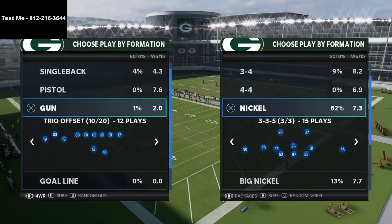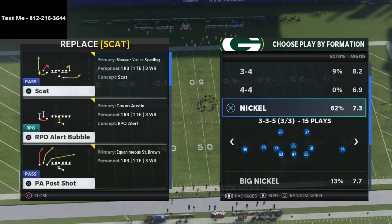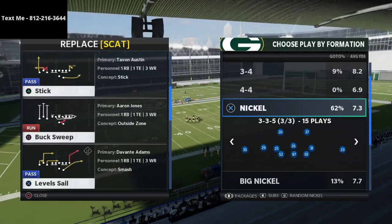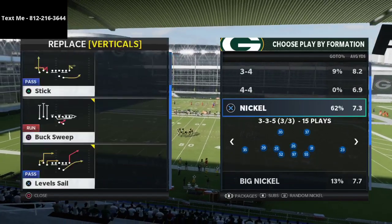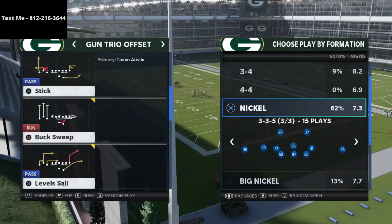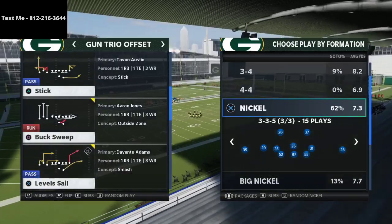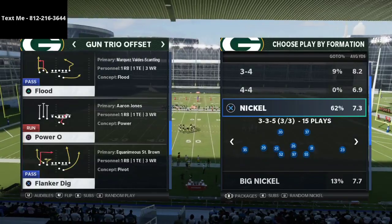With four wide receivers, you get all of your best receivers in the game. They also have some really good running plays — the Buck Sweep, the Power O, and the RPO Bubble. There are two primary passing plays from this formation, and I believe the kryptonite of this offense is that there aren't a ton of passing concepts. But people were running plays like Flood, PA Post Shot, and Level Sail — Level Sail was probably the number one hardest play to stop.